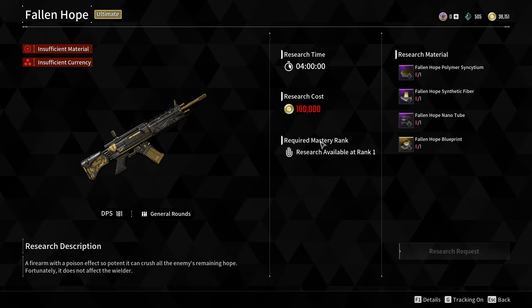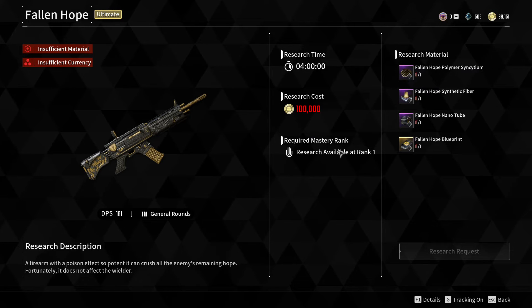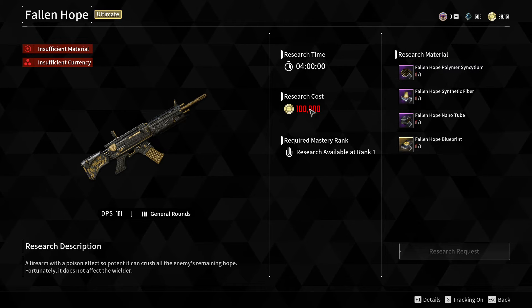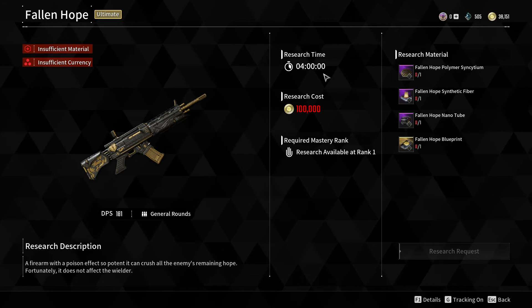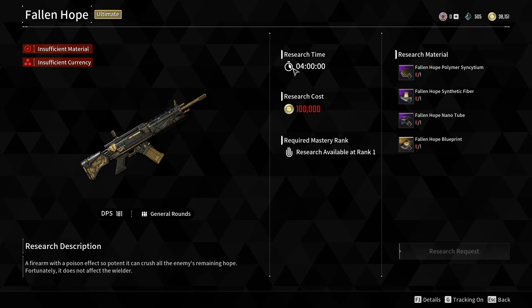Apart from the materials, you also need a required mastery rank for research — it says research is available at rank one, so you can do it right from the beginning. You also need one hundred thousand gold, which isn't too much, and the research time is four hours.